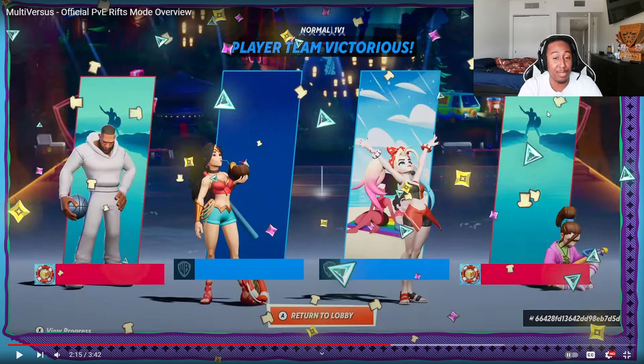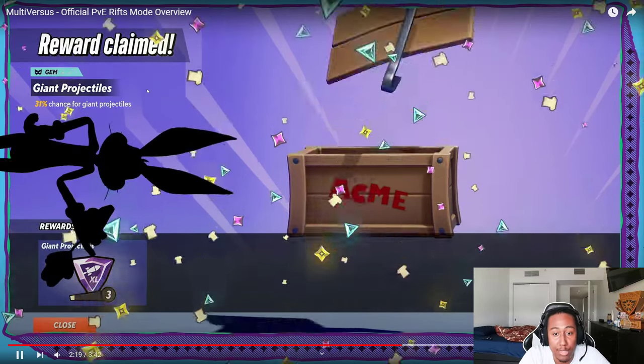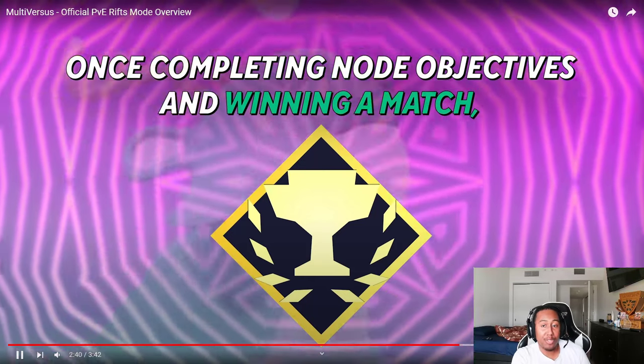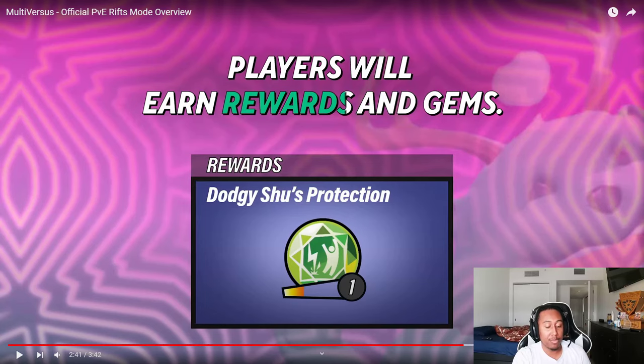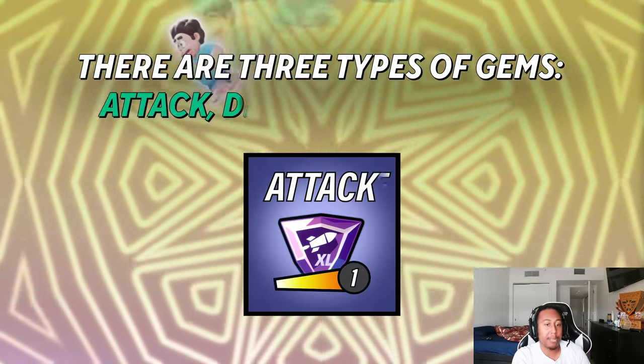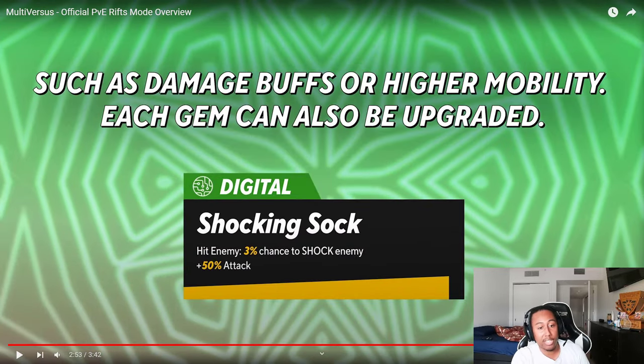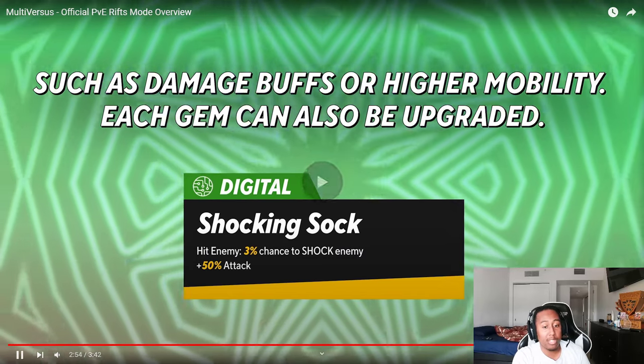This is the new ending screen — I was preaching about this before because the old one was so bland with nothing in the background. But lo and behold, they added the map you just played on. W on that. For rewards, you can see a giant gem — for example, a 31% chance for giant projectiles, meaning your projectiles become bigger. There are three gem types: Attack, Defense, and Utility. Collecting gems raises your stats and grants special effects like shocking enemies for 50% more damage, damage buffs, or high mobility. Each gem can also be upgraded.